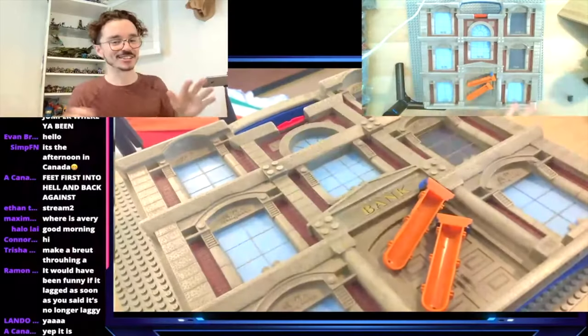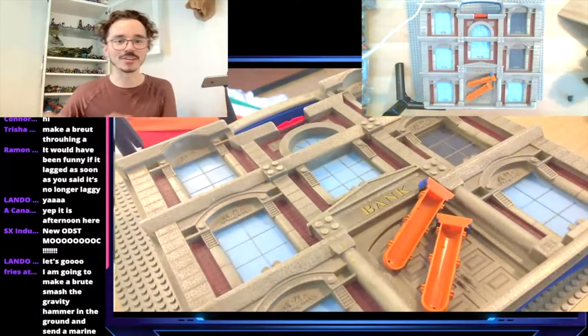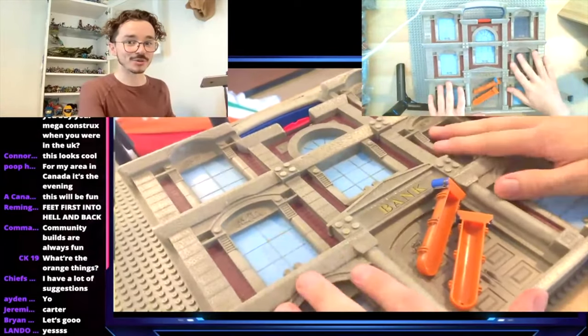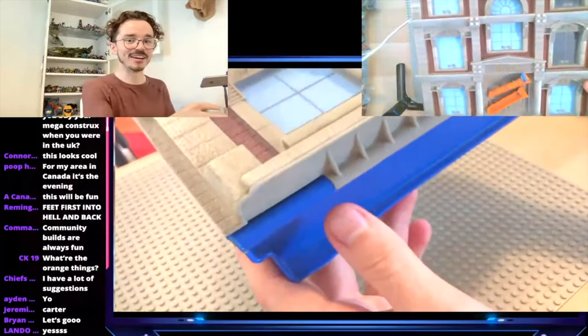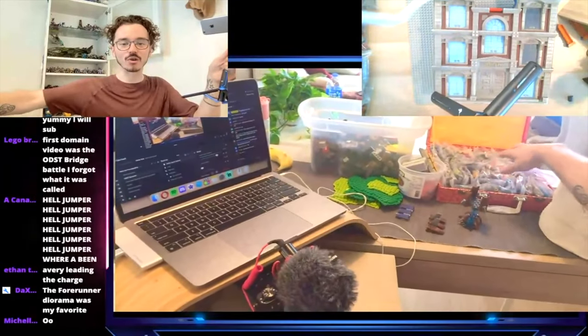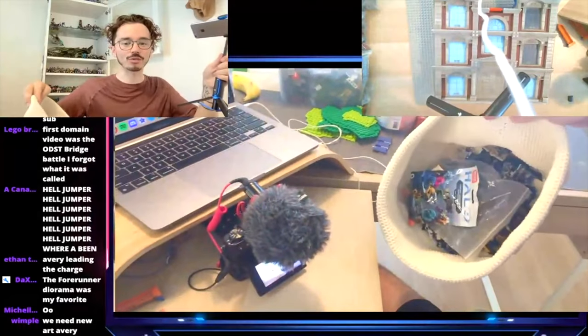We're going to build it together with all of my community — I want all of your input, any suggestions, any figures or weapons. We're going to make an epic diorama. This is the start: this beautiful banking tower from the original Spider-Man sets. We've got our figures, literally a hundred or so, plus a bag of Halo 3 related figures, base plates, and an extra camera.